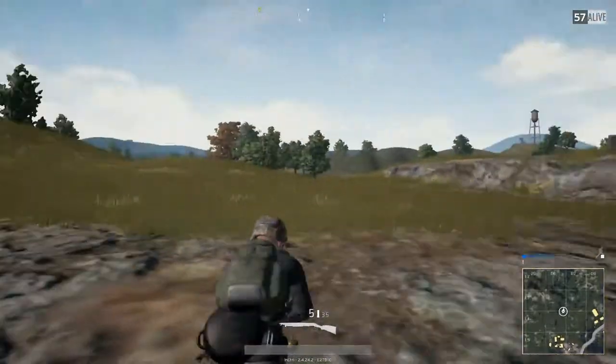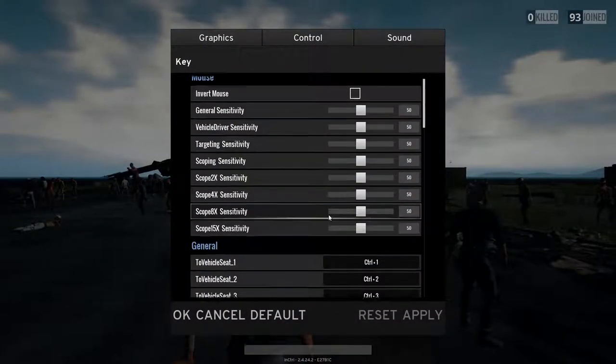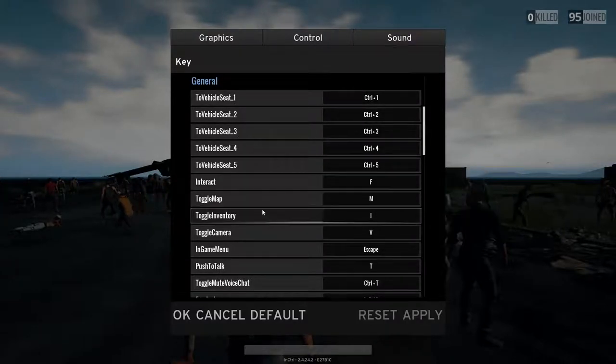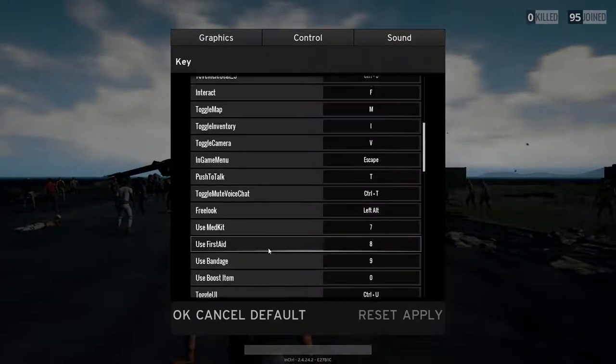Tip number five: key bindings. Key bindings is a very important tool that most players pay no attention to. You can bind specific skills or traits to your mouse or keyboard in order to make them easy to reach in a time of need. I advise you at least to put a key bind on the auto-run feature of the game.